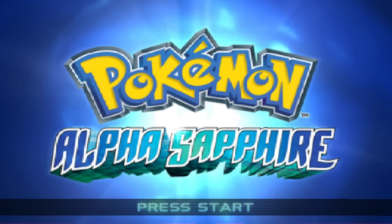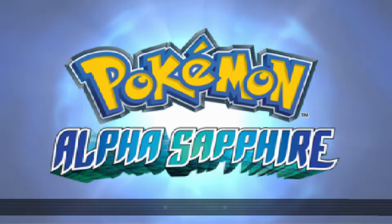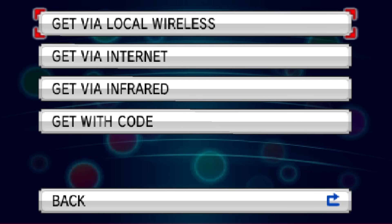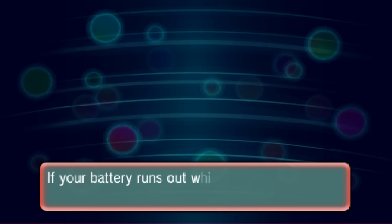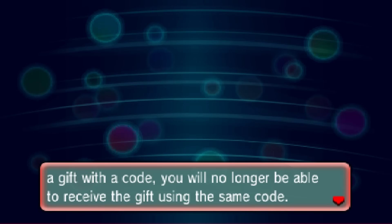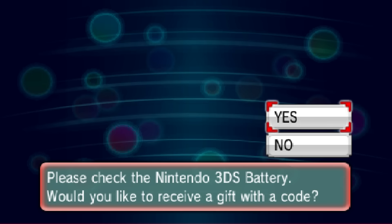Now we're moving on to the Nintendo 3DS side and we're going to put in our code. Once you get to the main screen, go to the Mystery Gift area. You're going to connect to receive gift — once you make it to this option, press yes, then get via code. It gives you a warning about your battery, so make sure your battery doesn't run out while you input the code, or else you will not be able to receive the gift. Make sure your battery is charged so you don't risk losing this event.